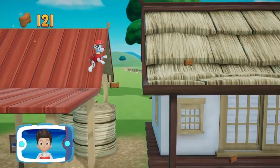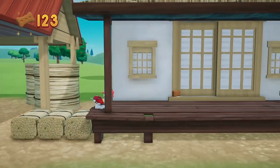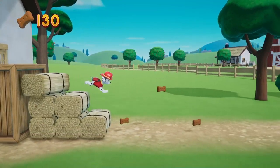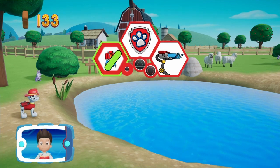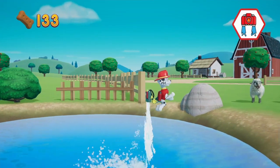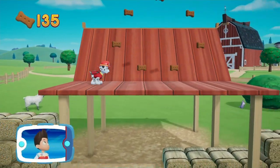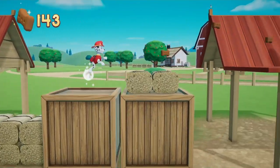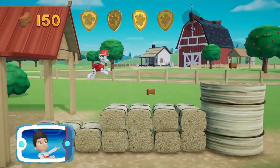You got the pup treats! When it's too far to jump, Marshall can use his water cannons to hover! Great job! You helped Marshall to hover! Keep going to get to those ducklings! There's a golden paw print nearby — a golden paw print! You got it! Collect all of the golden paw prints that you can find!